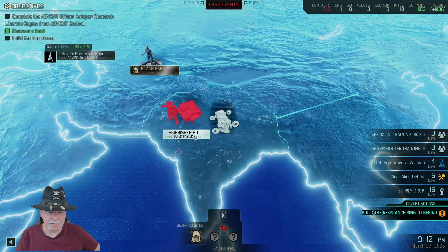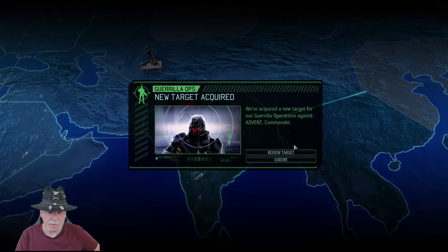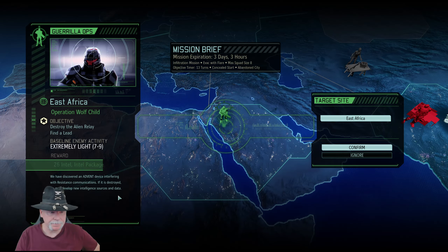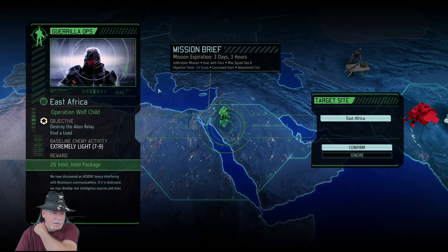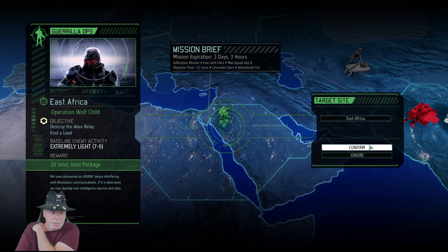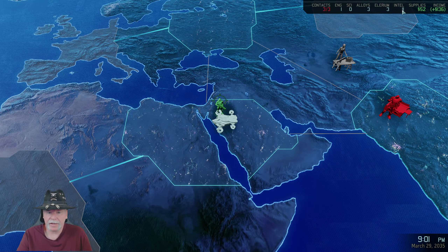I don't think we excavate faster — we build faster, so we're going to have to wait until that's done. We're going to get experimental weapons because I believe they were inspired. Let's review the target. East Africa mission expiration is in three days — extremely light, an intel package, destroy the alien relay. Concealed start. Setting course for the East African sector — but I don't have enough intel to do that either.